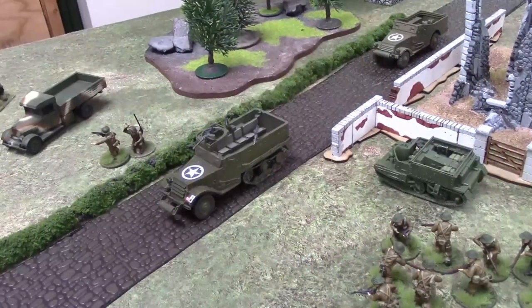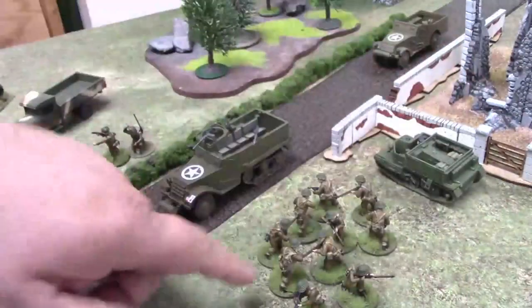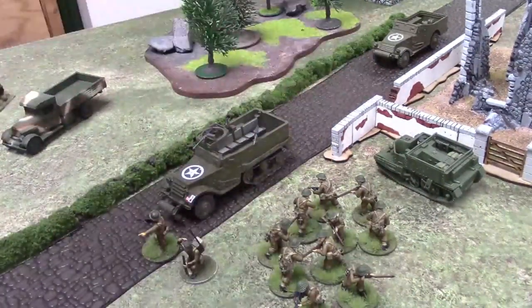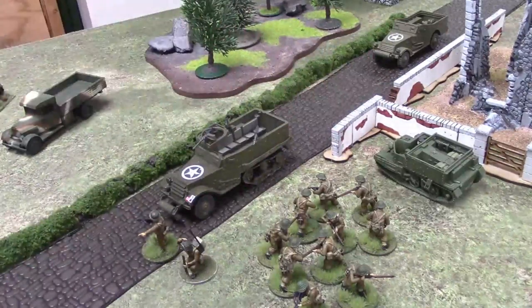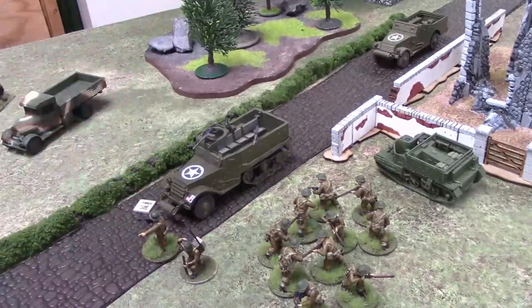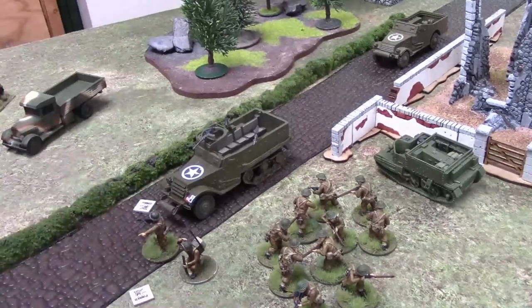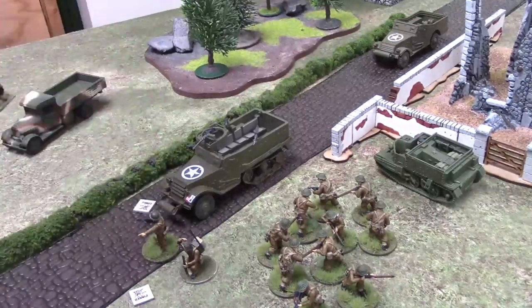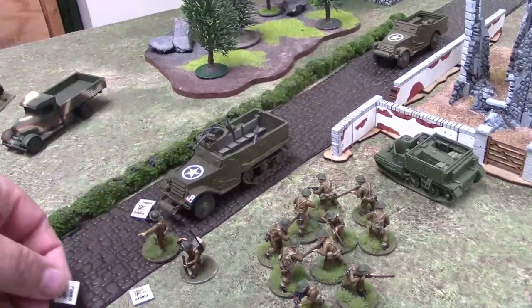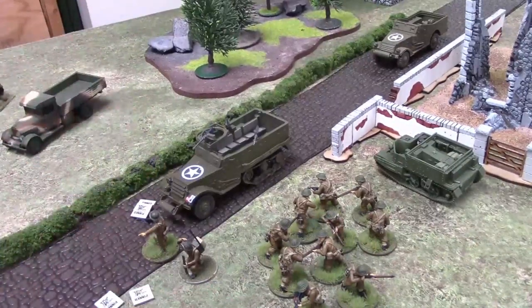Let's talk about what happens to units inside a transport when it takes damage. Every time the vehicle takes a pin, each of the occupying units also takes a pin. If the vehicle takes a penetrating hit and becomes stunned, it gets a second pin — and so do all units inside each unit. Pins can stack up quickly.